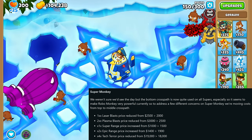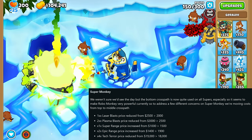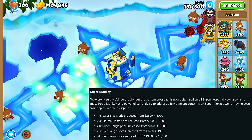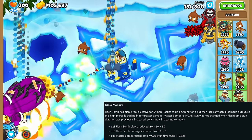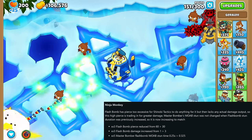The Super Monkey got nothing but a bunch of price changes — the biggest one being a 50% increase to the Super Range upgrade, going from 1,000 to 1,500. The Ninja saw the Flash Bombs upgrade's Pierce get cut in half, but its damage got tripled, and the Master Bomber's Flash Bombs stun time got increased.